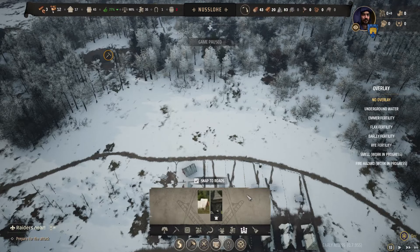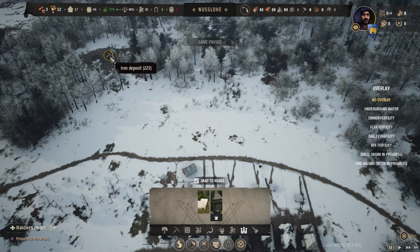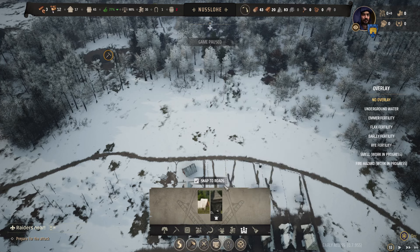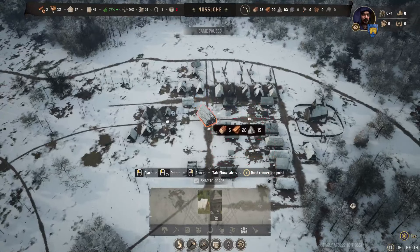All right, I think we've got enough for the manor. Let's get the manor. Manor - residence of you and your retinue, grants 250 influence and rises the administration level by one. After building your very first manor, the starting retinue will join you in your palace for free. Little groupies or something - I thought it'd be bigger than this.